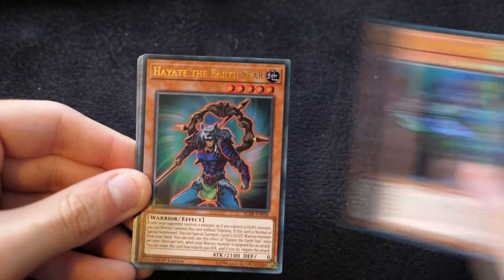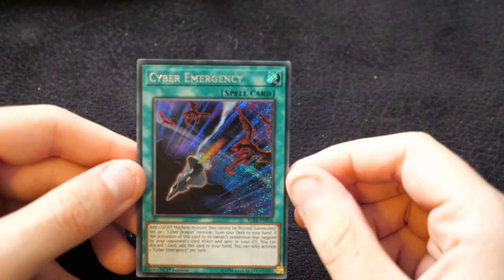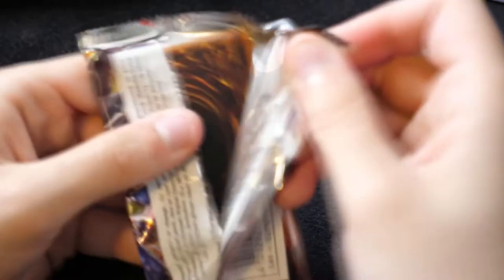Then another Medraut, Hayate the Earthstar, Duelist Alliance, World Legacy's Heart, and Cyber Emergence. I believe this is new — this is adding a Light Machine monster, so basically additional Cyber Dragon support. There's a lot of Cyber Dragon support due to drop within the next few months, so well worth picking up anything you think might be useful for that deck.